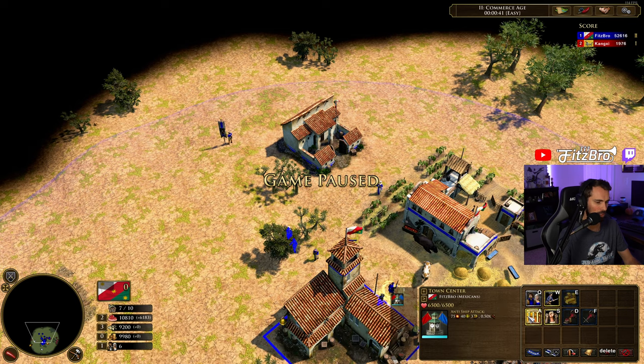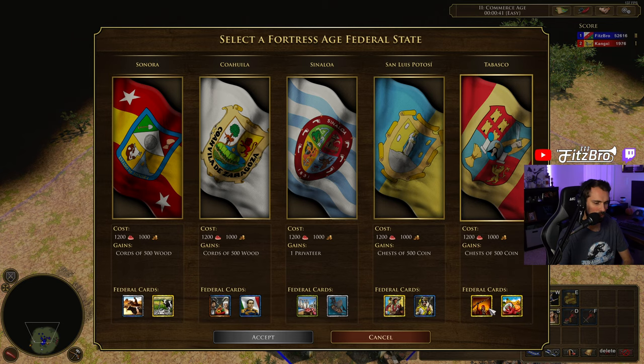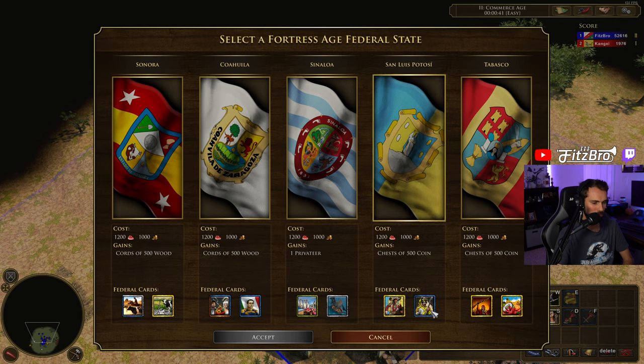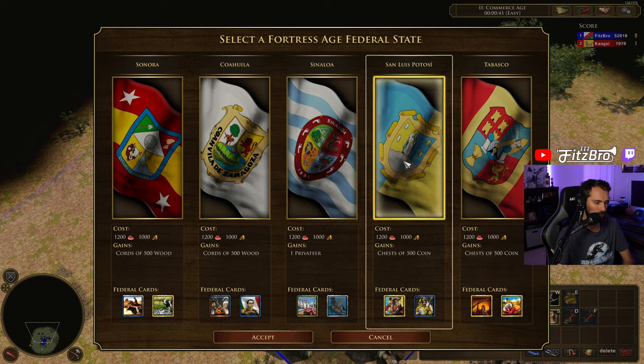The last age 2→3 card: Arise Fast — villagers gather resources from Haciendas 250% faster for 60 seconds. That sounds like a wild boost. Maybe there's a crazy strat where you load up Haciendas with villagers — each holds 20 — and then trigger this for a quick resource burst. But honestly, San Luis Potosi with the field hospitals feels like my go-to best age-up option for Mexico. Let's go up to age 4.